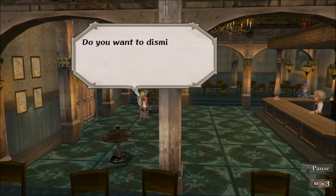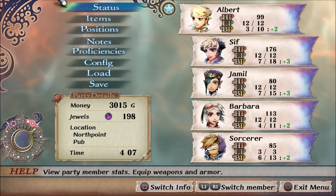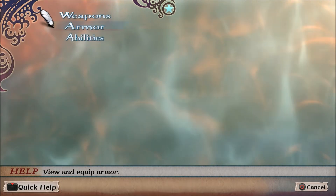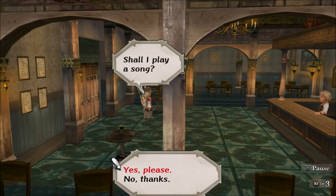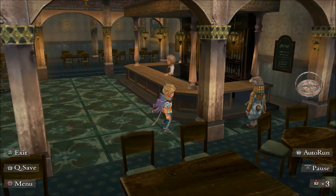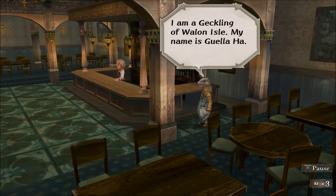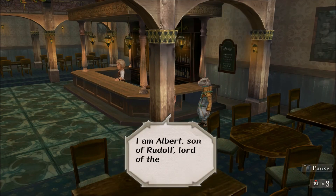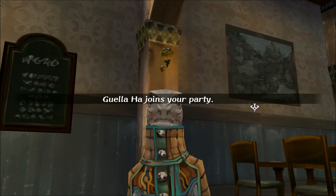Let's see, we'll get rid of the warrior. I'll recruit this sorcerer and see if we can remove his equipment. Nope, we can't remove his stuff. Yeah, if you don't plan to recruit someone, just recruit them anyway, then remove their equipment, and then you can kick them from the party. Alright, Gell-A-Ha joins the party.